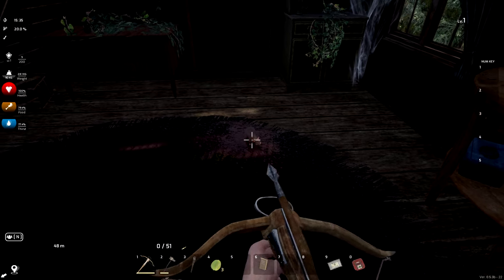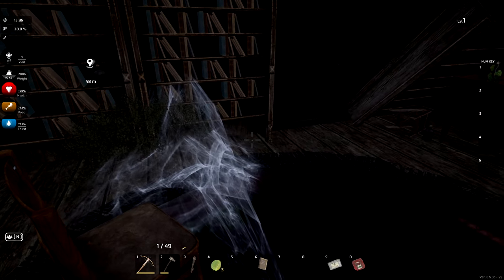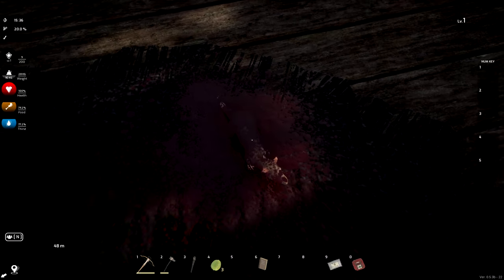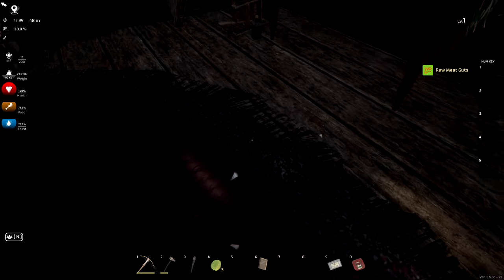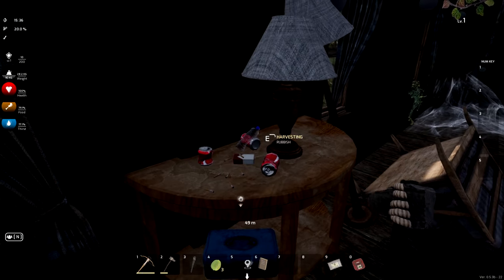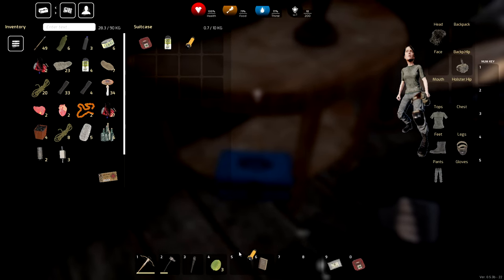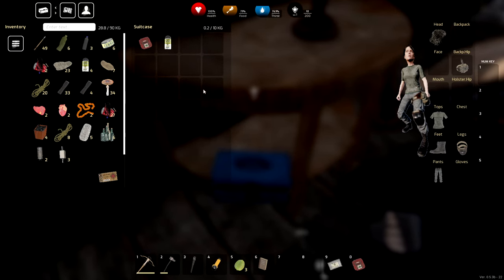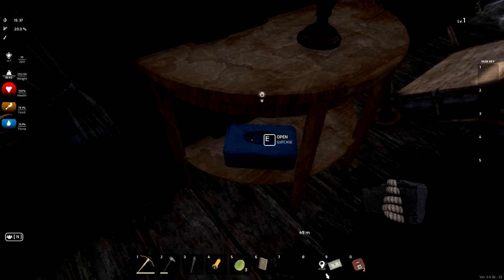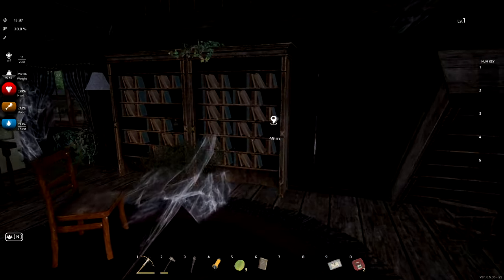Wow, is he invincible? No — we got him. No killing the rats — he was in a blood bath. Got some guts from him, which is disgusting. What's this? A flashlight! Let's see if that works out nicely. We also got some more food. Really nice loot early on. Let me check this out — much better!